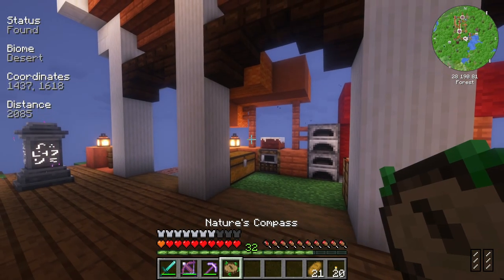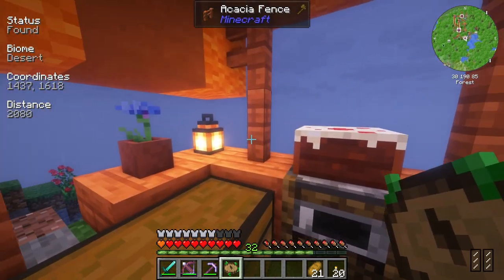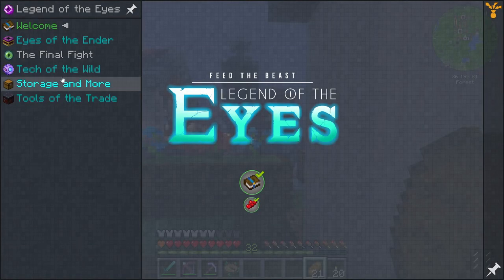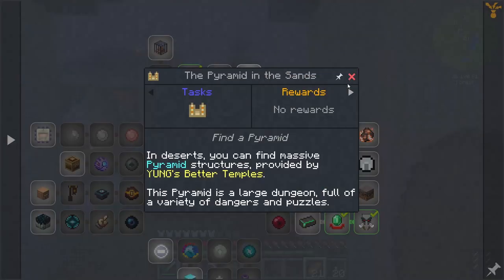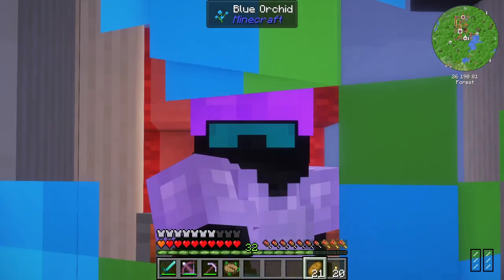We have an Aegis compass here, and I have set it to detect a desert biome which is 2080 blocks away from us, and I want to go there. Mainly to try and find — if we go into here and then into Eyes of Ender, right here — the Pyramid of the Sands. We should hopefully be able to get an eye from it. I guess we'll have to find out.